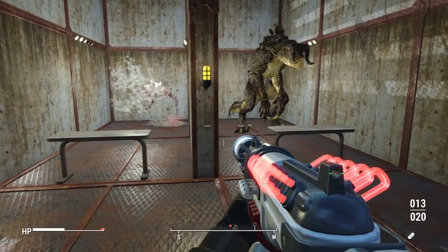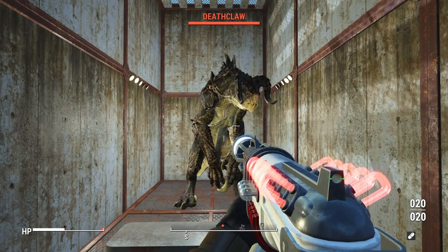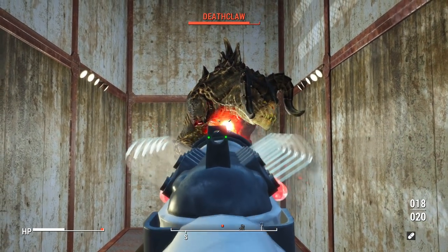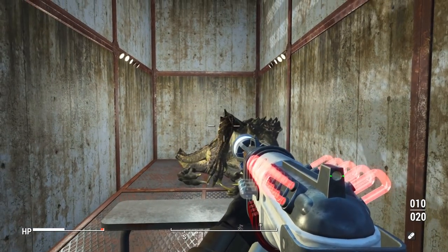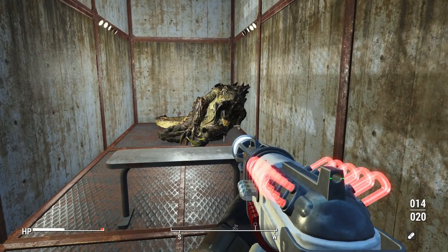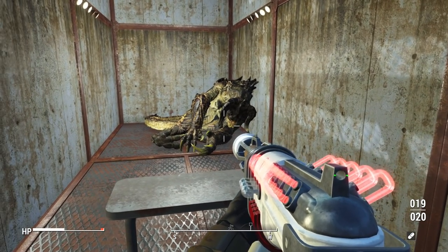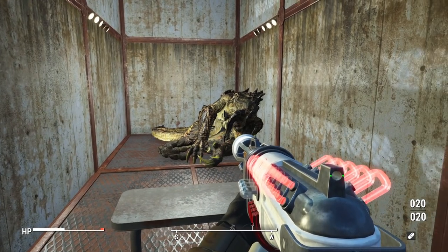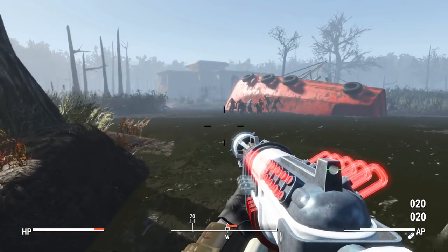Let's try this one more time with the max Rifleman perk. With max Rifleman perk the damage goes up from 35 to 70, so we should be able to kill this thing twice as fast. There we go — 15 shots out of a capacity of 20, that's not bad. It may be struggling to keep up with some of the later game enemies as this is a level one standard deathclaw, but it's not terrible. Definitely worth getting the upgrades and the perks to make this thing viable.